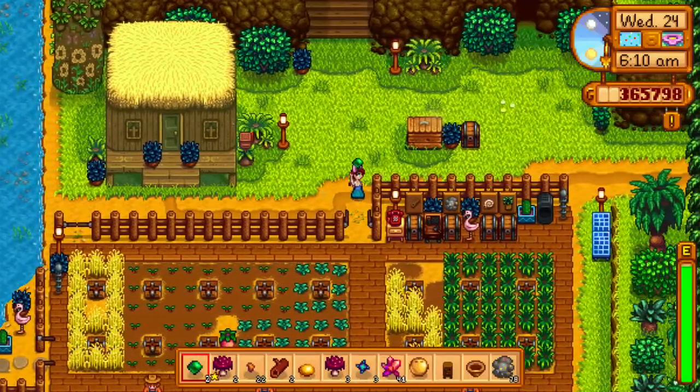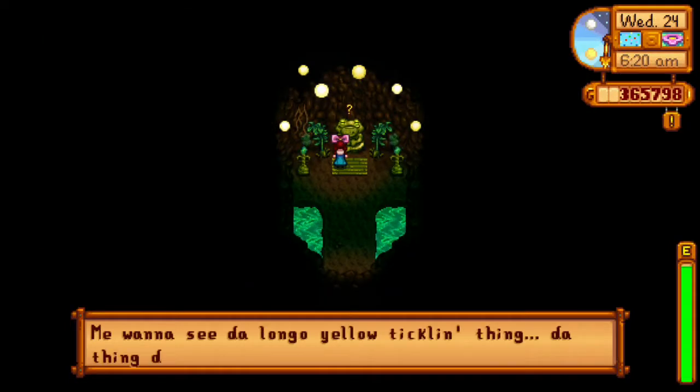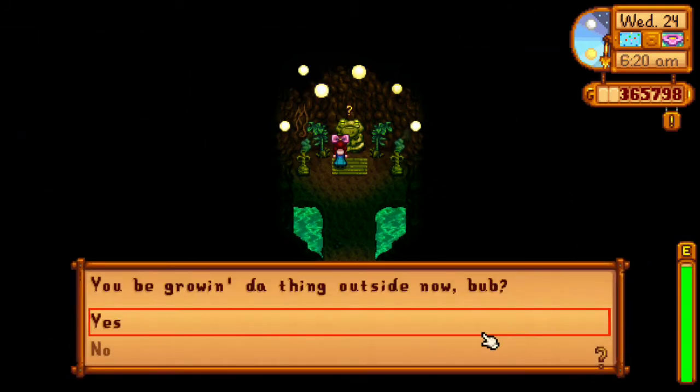We have the wheat fully grown on our farm here, as you can see. We're going to head back and talk to him once again. He's wanting to see the long yellow tickling thing which we've grown, so we're going to confirm that we have it outside and then he'll join us outside.